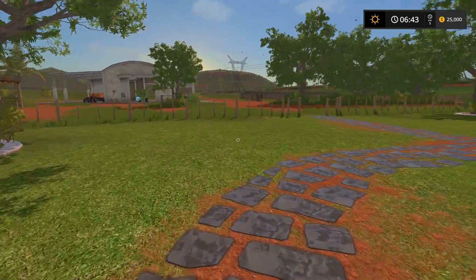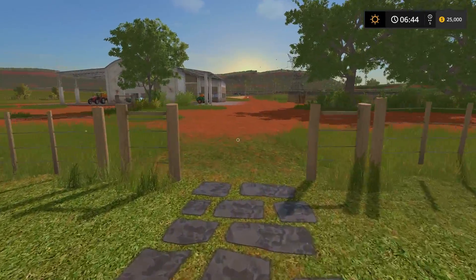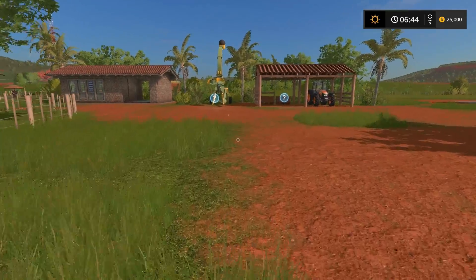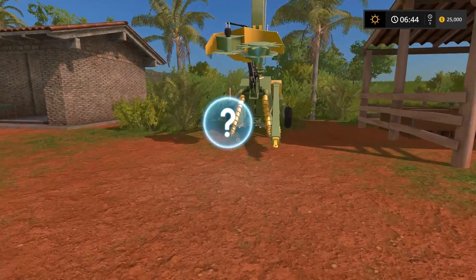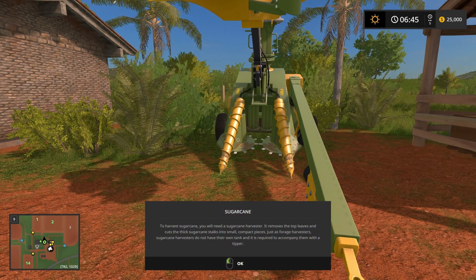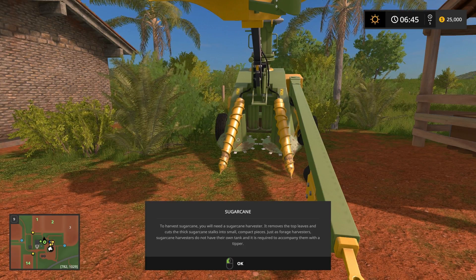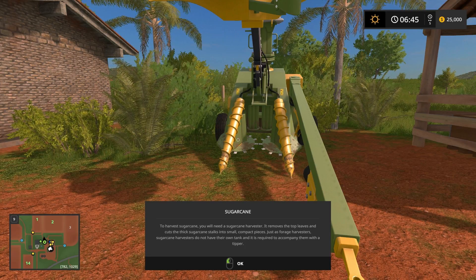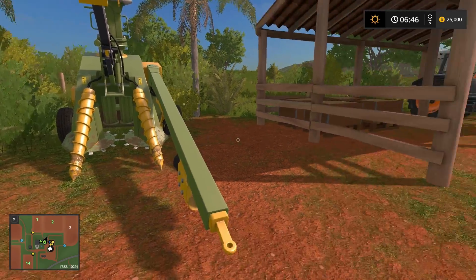I'm going to hop around and check out some of these question marks because I read them already but learned some things. Here is the sugar cane harvester. It removes the top leaves and cuts the thick sugar cane stalks into small compact pieces. Just as forage harvesters, sugar cane harvesters do not have their own tank and it is required to accompany them with a tipper. So that's a fairly small one, but it's a starter — it comes with the map.